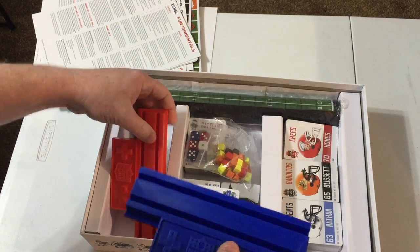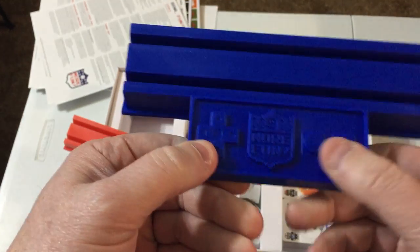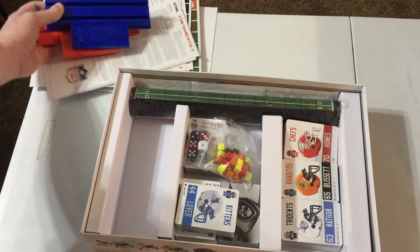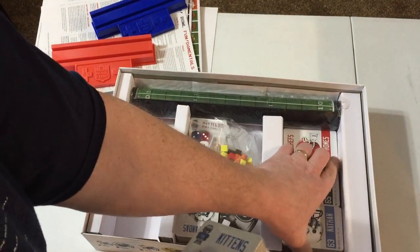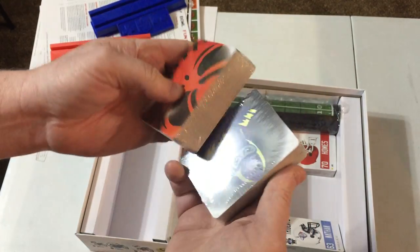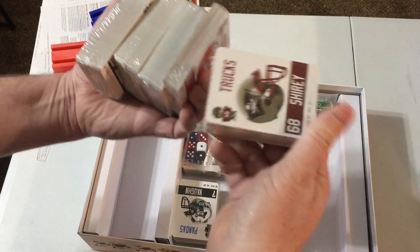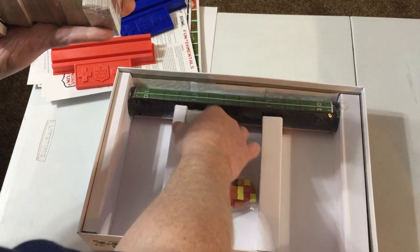These were a stretch goal if I remember correctly. This is to hold your cards and it looks like an old Nintendo controller — just kind of cool. We get a red and a blue one. Pretty cool. There are four card packs. This game has a lot of cards — all the different teams — I believe are all wrapped up in these.